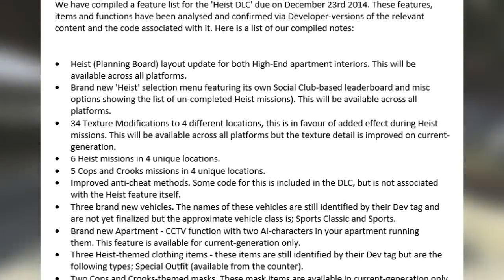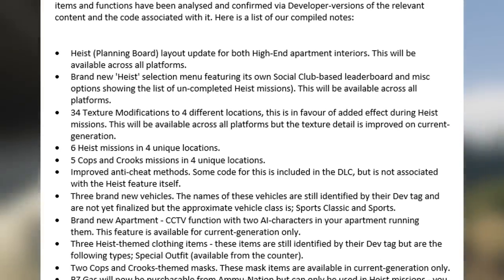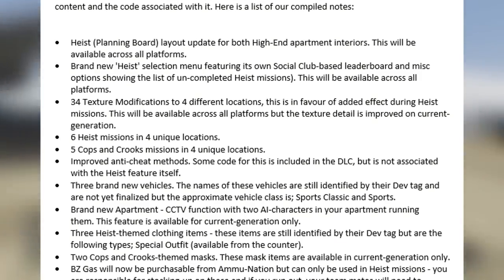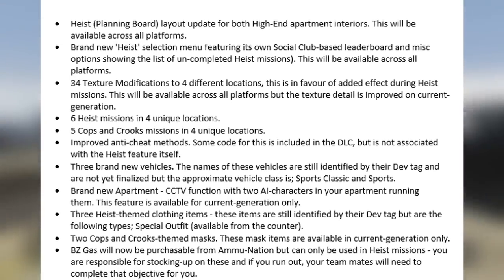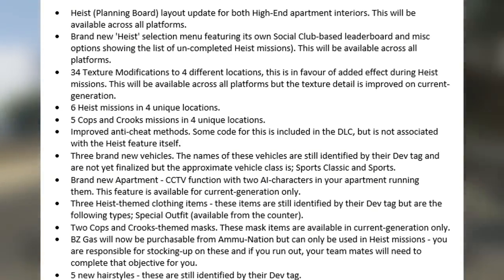Starting from the top of the list, we have a Heist planning board layout update which will be available for both high-end apartment interiors, available across all platforms. Moving down, we have a brand new Heist selection menu featuring its own Social Club based leaderboard and music options showing the list of uncompleted Heist missions, also available across all platforms.